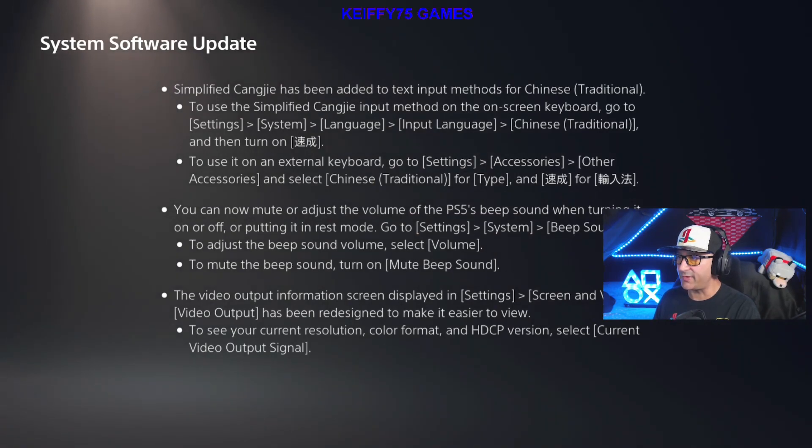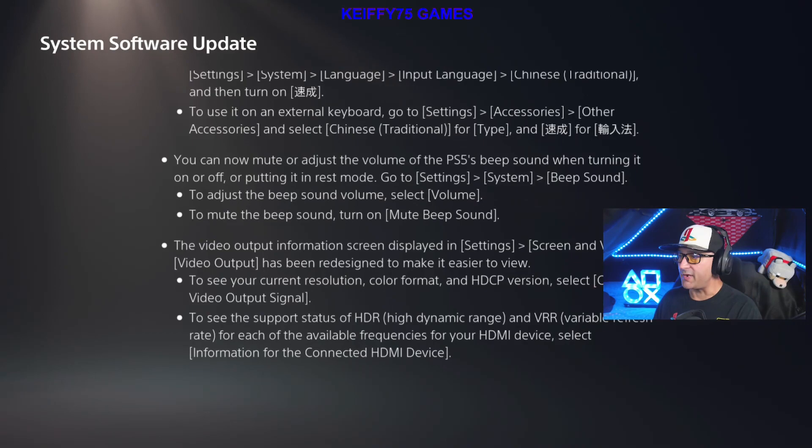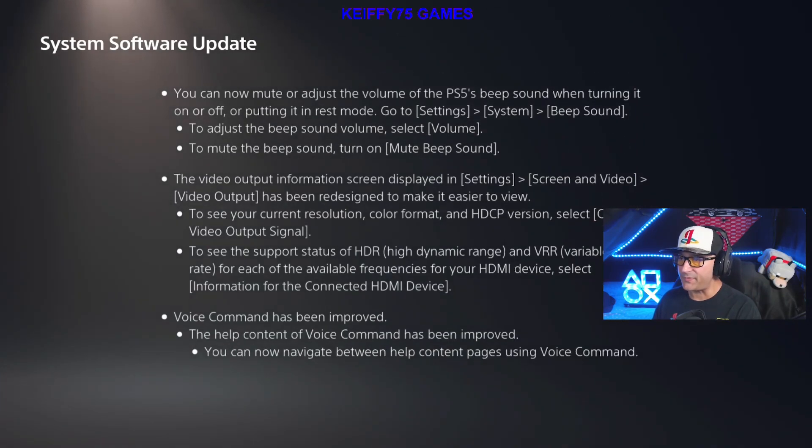Simplified Chinese input has been added to the text input methods for Chinese Traditional. To use the simplified Chinese input method on the screen keyboard, go to Settings > System > Language > Input Language > Chinese Traditional and turn on that option. To use it on external keyboards, go to Settings > Accessories > Other Accessories, select Chinese Traditional for type. You can now mute or adjust the volume of the PS5 beep sound when turning it on or off or putting it in rest mode. Go to Settings > System > Beep Sound. To mute, select Volume then select Mute.